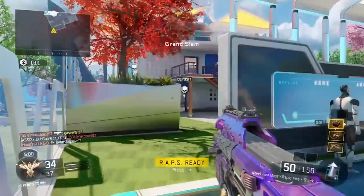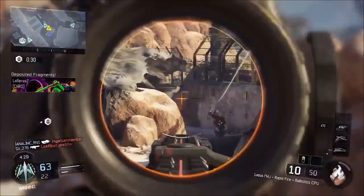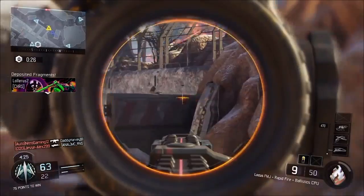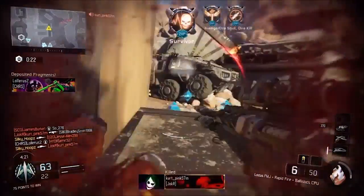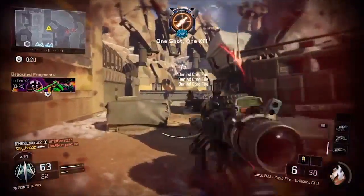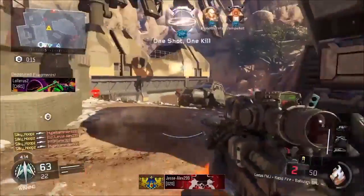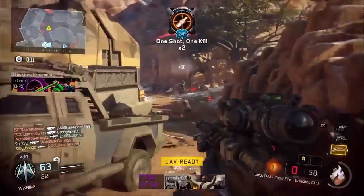Number one goes to Silky Hoops. This one doesn't have an insanely long five or six-man on screen, but it's gorgeous. He shows off his quick shooting, picking off people left, right, and center. After a few seconds of carnage — full pun intended — he ends up with a kill chain out of it all. Quick shooting and rushing the spawns — that's a pretty sick clip.